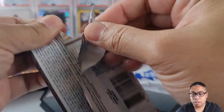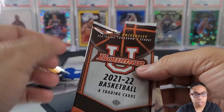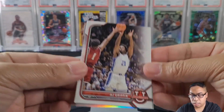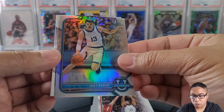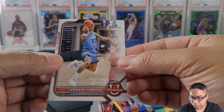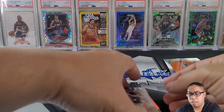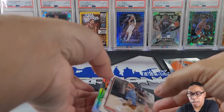Bowman U — I think we are going to get some notable players in this, but we shall see. We pulled AJ Griffin, Joey Baker, a Bowman First refractor action, Jermaine Samuels, and Davion Mintz. Nothing too notable out of that one.